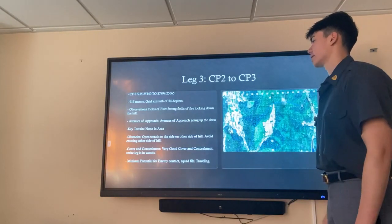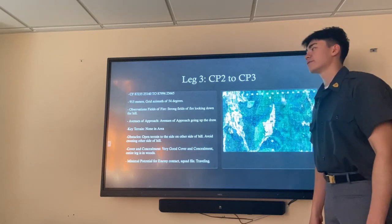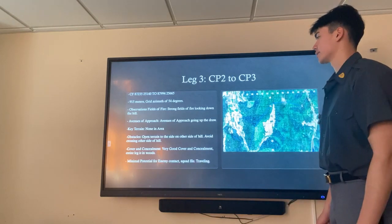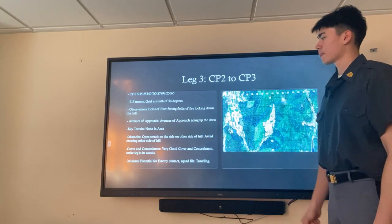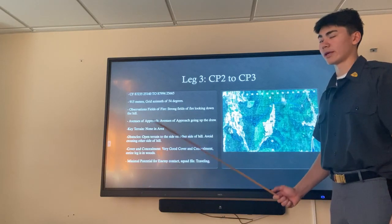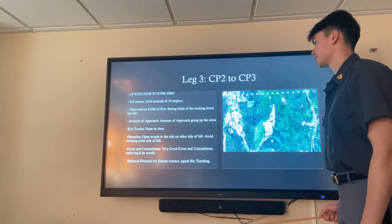Leg three is from checkpoint two to checkpoint three. It is 915 meters at a grid azimuth of 54 degrees. Observation and fields of fire are strong looking down the other side of the hill with deforestation. There are no avenues of approach except for going up and down the draw, no key terrain, and no obstacles, but we want to stay away from the side of the hill with no trees. There's minimal potential for enemy contact, so we'll be in platoon file at traveling.